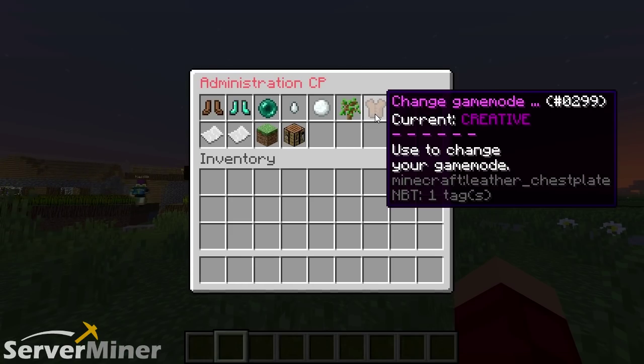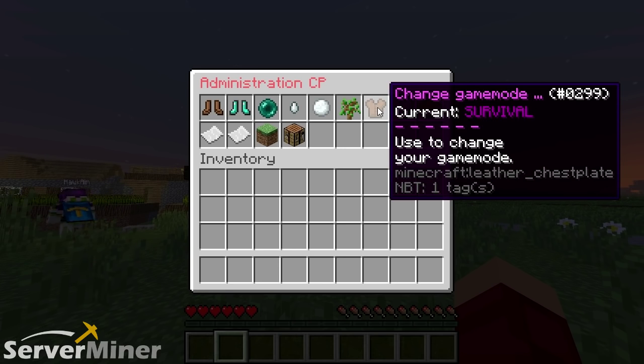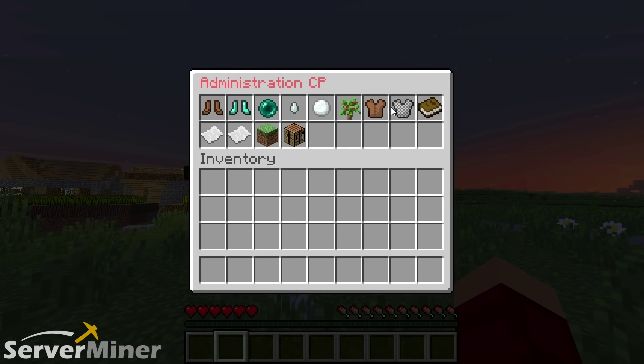The next thing you can do is change game mode for players. This allows you to change the server to survival or creative, and this will affect everyone on the server.